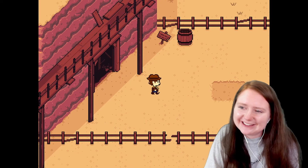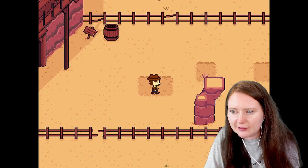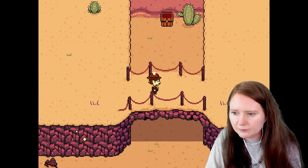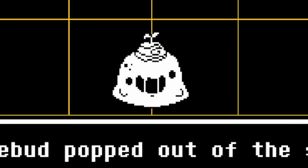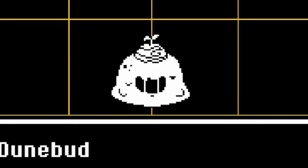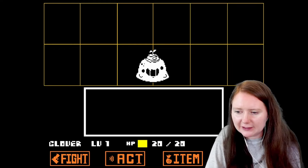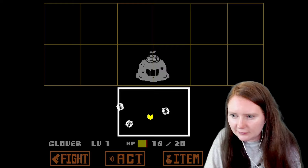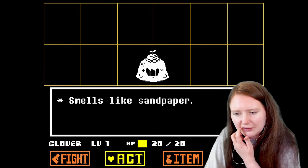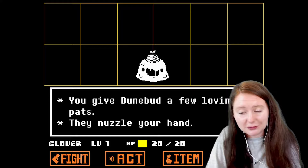This is so cool already — oh my god, it's a proper cowboy town, just like Clover! Our first enemy, Dune Bud, popped out of the sand. He's quite cute, look at his little eyes. We do a bit of jiggling — you shake Dune Bud back and forth, they giggle at you. These tumbleweeds, I think these are tumbleweeds. Smells like sandpaper. You give Dune Bud a few loving pats, they nuzzle your hand.